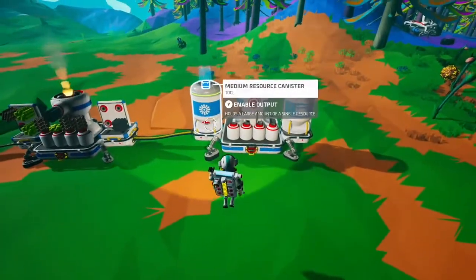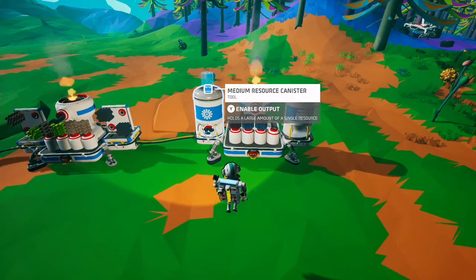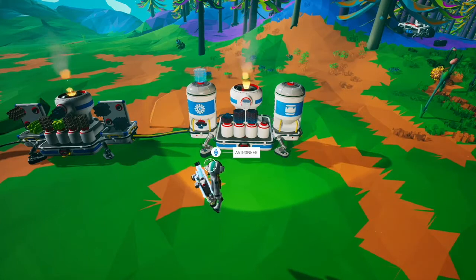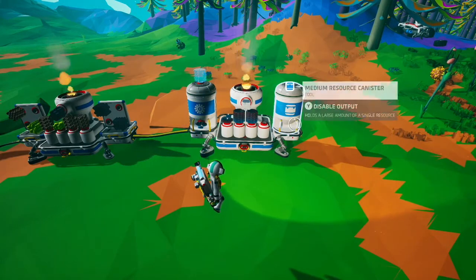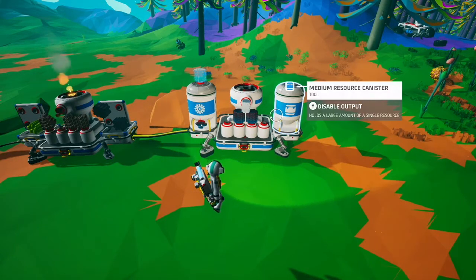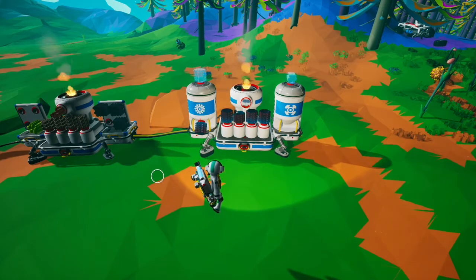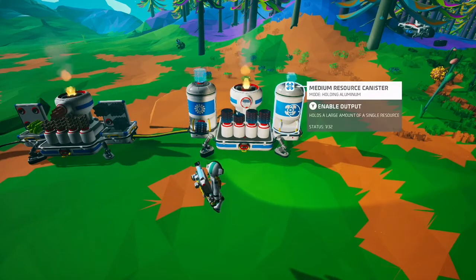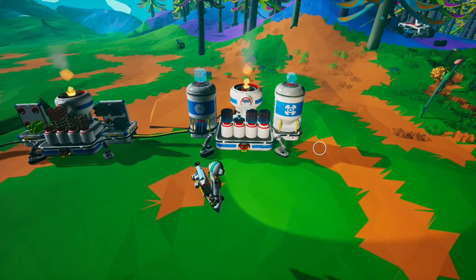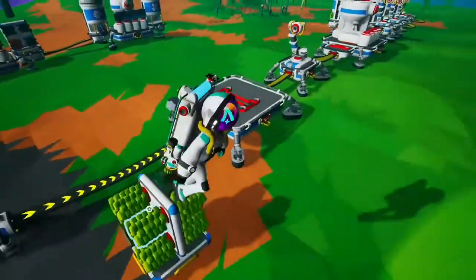If you have canisters, you can just have two canisters on there. You always want to make sure you don't fill it the first time when starting, otherwise you'll get your raw resource in the medium canister and it won't work. But once you get the resource in there, you can just keep going and you'll eventually get to a full canister. That's a super quick way to automate the smelter.